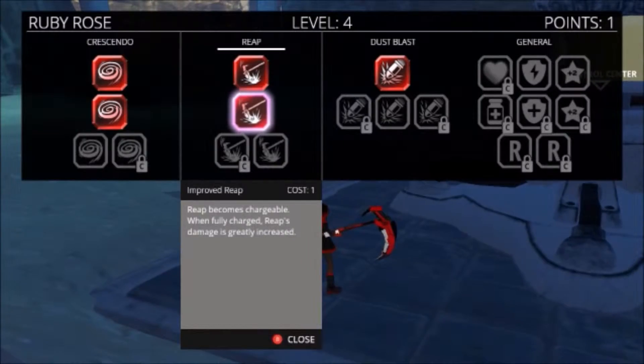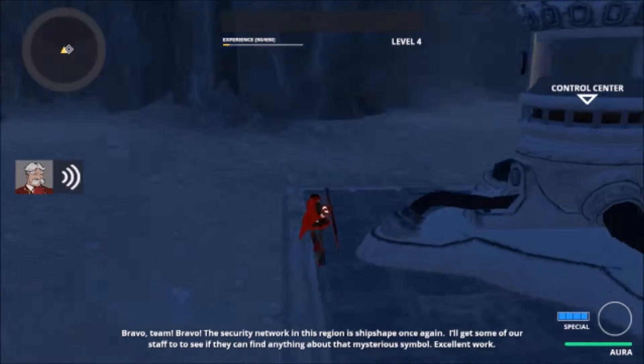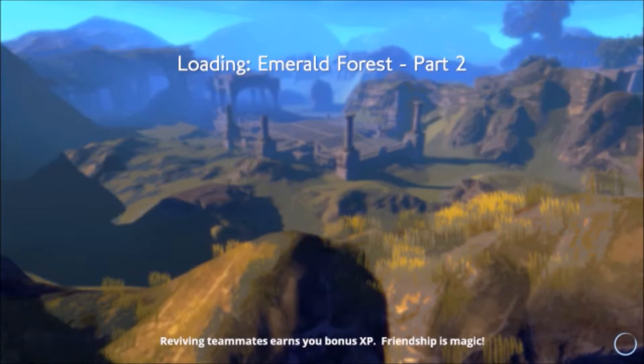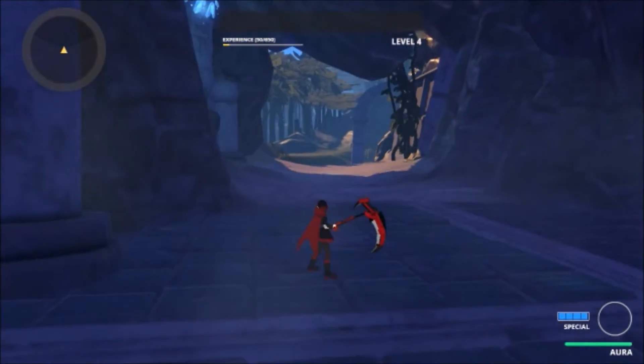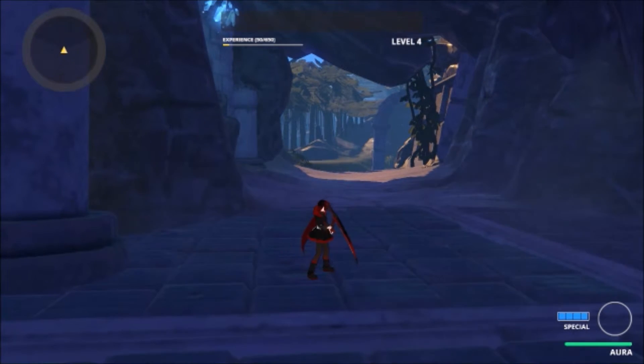Bravo team, bravo! The security network in this region is shipshape once again. Yeah, only person on the team. Okay, we'll do a short video on Weiss — that will go up later this week. We'll do the Emerald Forest Part 2 with Weiss, not Ruby. Like and subscribe if you enjoyed — I will see you then for another look at a Grimm Eclipse character. I am enjoying this game, I like it.